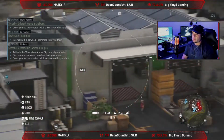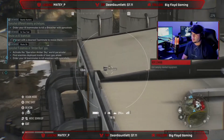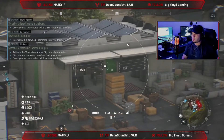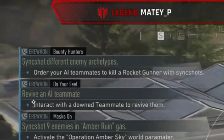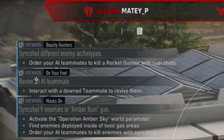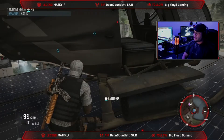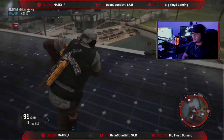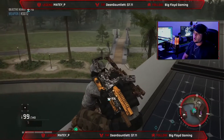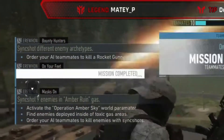So that will be a sniper then — sorry, not the sniper, my bad. Okay, let's go — she got him! So now it's AI teammates to kill a rocket gunner with a sync shot. Also, teammate is down, which is actually part of one of our challenges, so let's take advantage of that. There we go, that one is done.